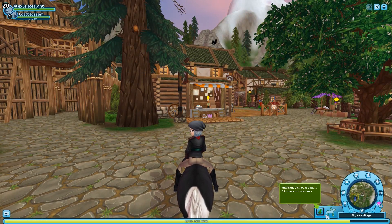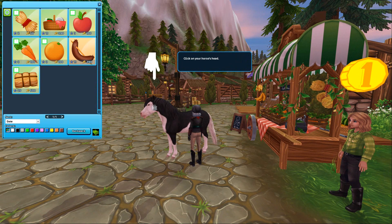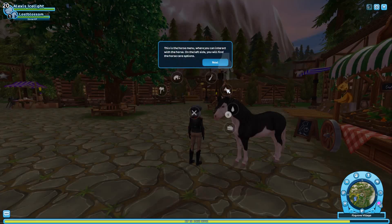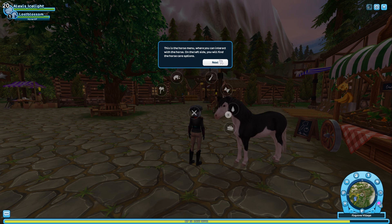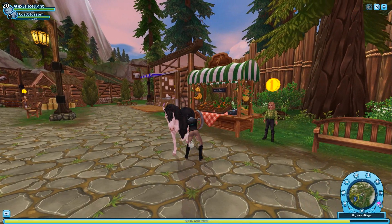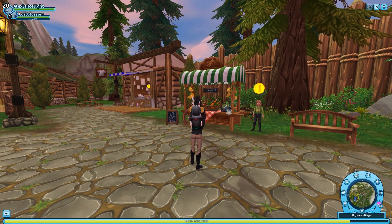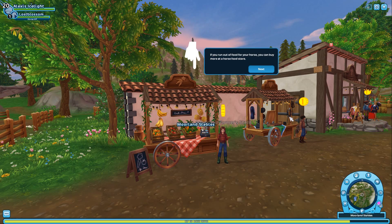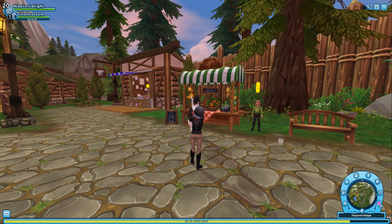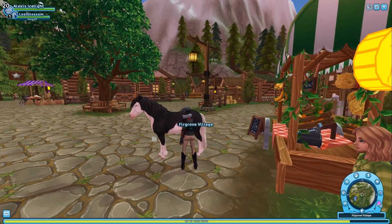Yes, we want to do the tutorial. This is the dismount button — click here. Click on your horse's head. This is the horse menu where you can interact with your horse. On the left side you will find the horse care options. That's actually a lot easier. This one's to feed your horse. If you run out of food, you can buy more at the horse food storage. Water horse. This is pretty self-explanatory. Brush horse.